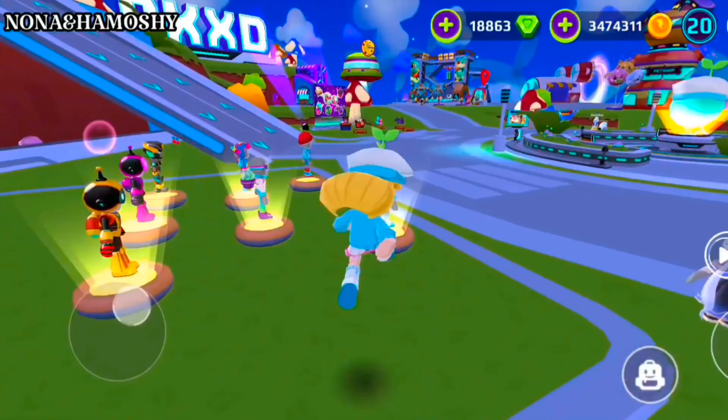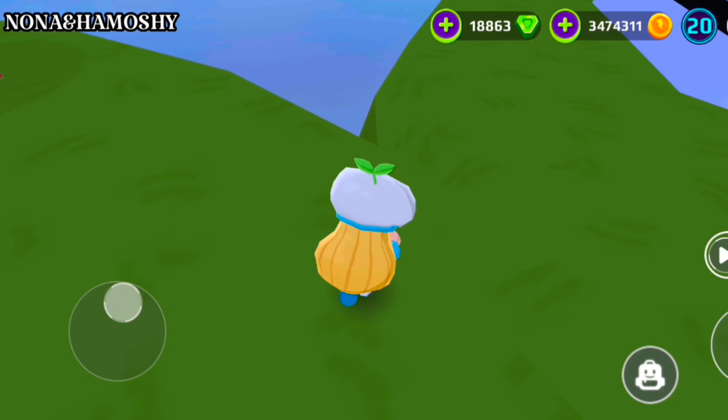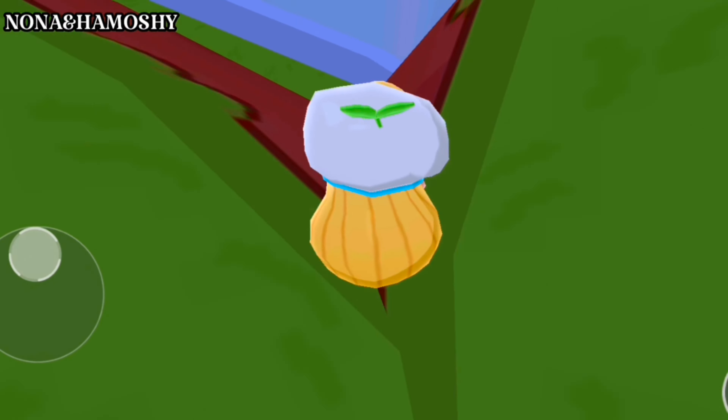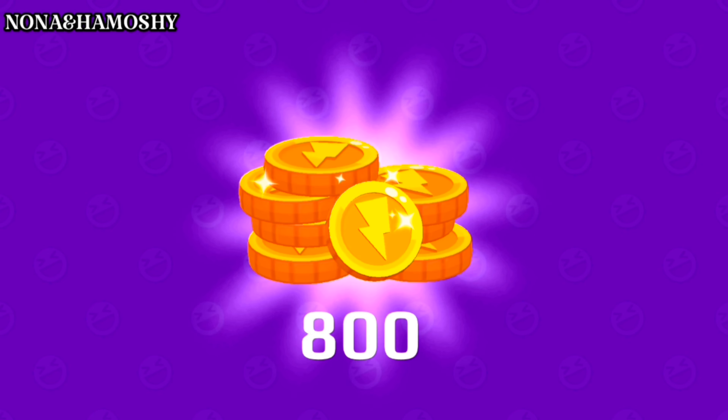The third secret box is located near the PKXD logo. At this exact place, go down and this is the third box. I got another 800 coins.